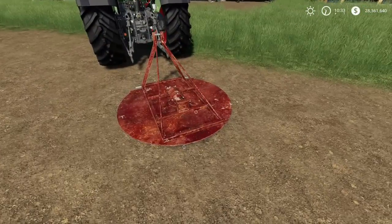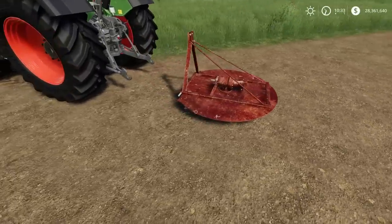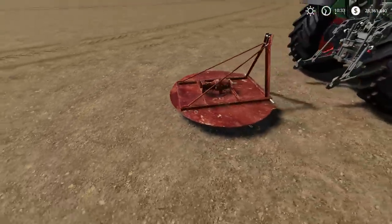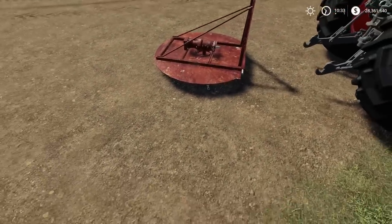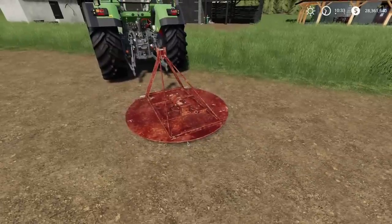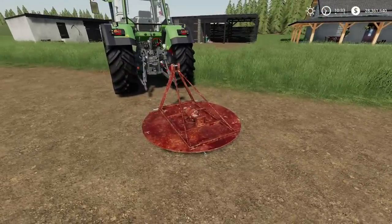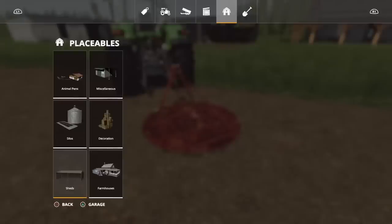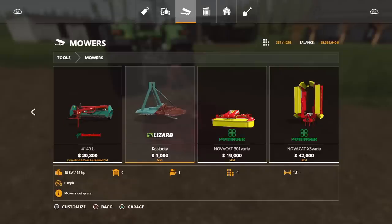This is a mower, by Consi and user B4D. It's only 1.8 metres. There are a range of colour options you can choose from. This is a chain mower — you can just about see the chain poking out the side. It's quite a low horsepower requirement on this. This will use seven slots. You'll find it under tools, under mowers.